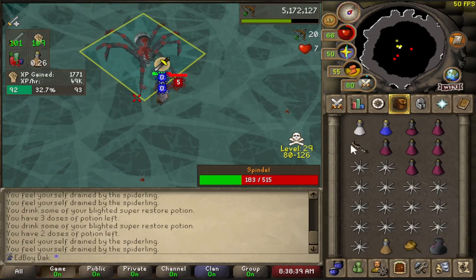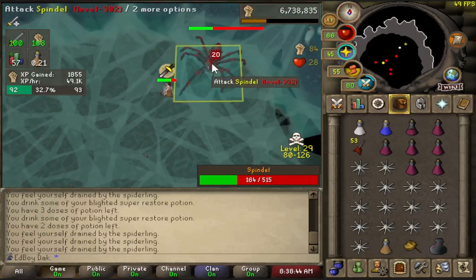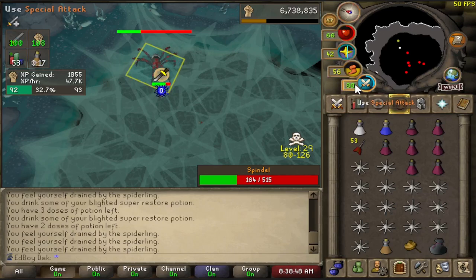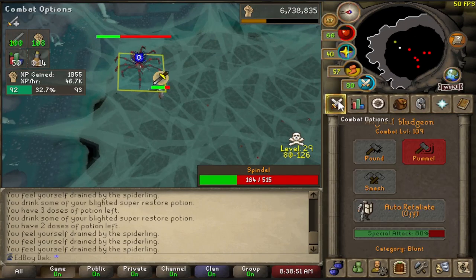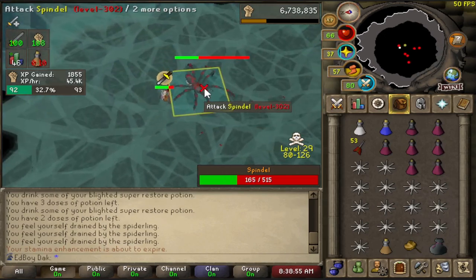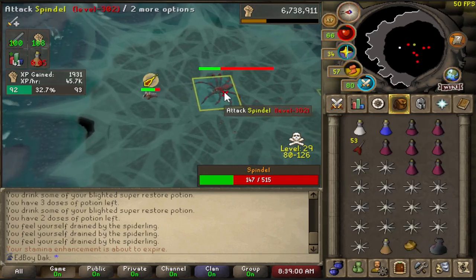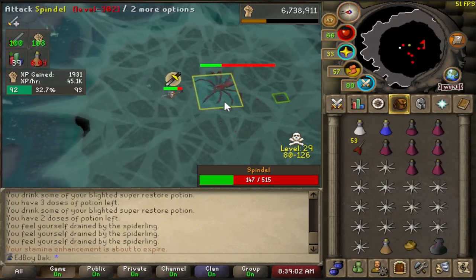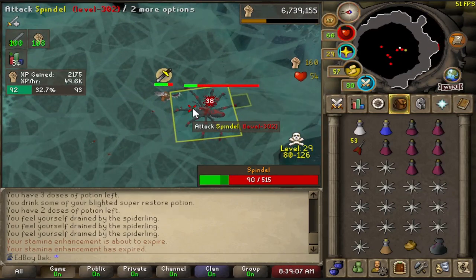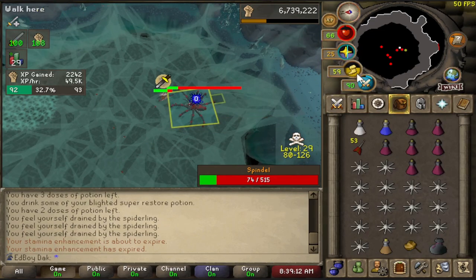The webs are always on the third hit of that rotation, whereas for spiderlings she spawns them right away. There was a movement with no special attack — so when she moves next time, the first attack she uses after moving is going to spawn those spiderlings. There she moved, she attacks me, and there's the spiderlings. Now this next one is going to be webs, by the way.